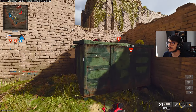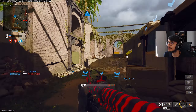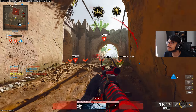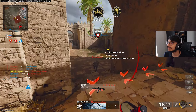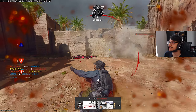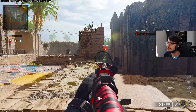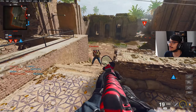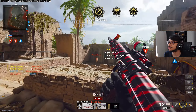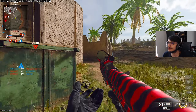Here we are on Babylon, which is actually a W because this is a small map — I should be able to do my thing, though I did join late. Headshot! Yes sir. You definitely got to hit your shots with this gun, and sometimes it is hard, but most of the time especially on a map like this you just gotta hit a couple of one-shot headshots.